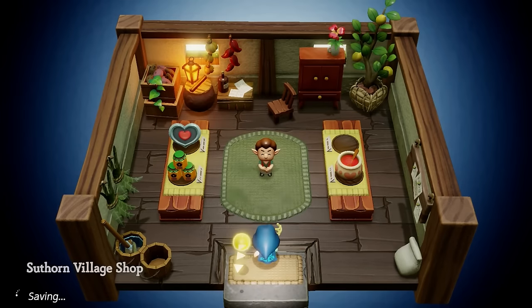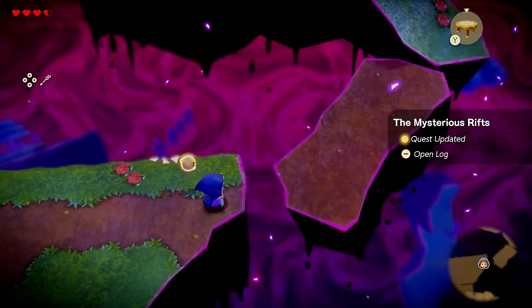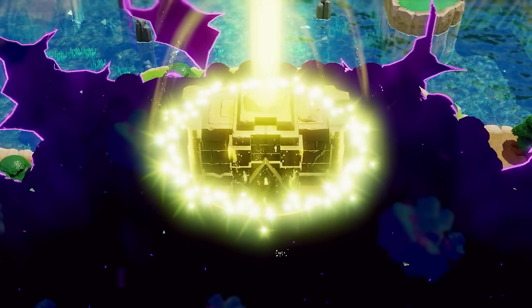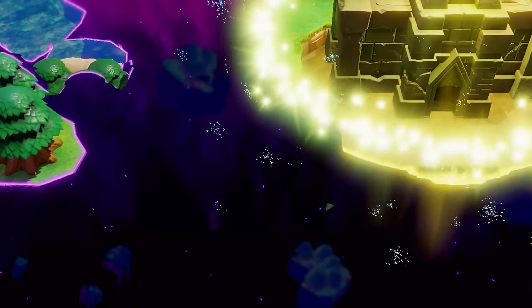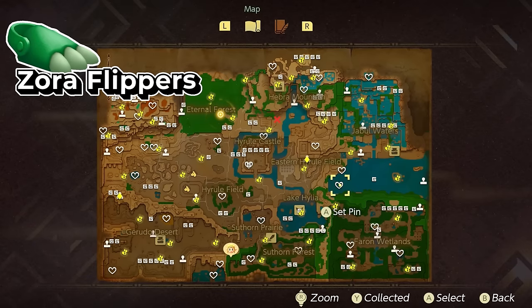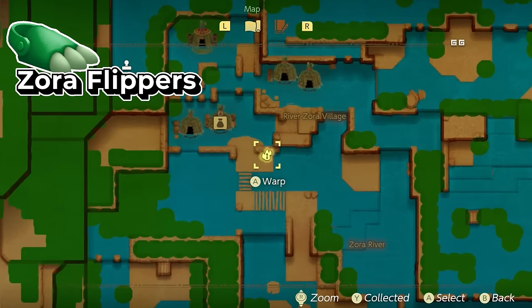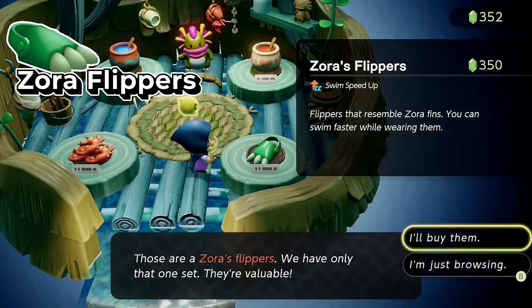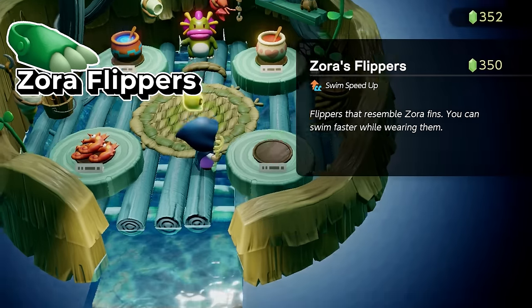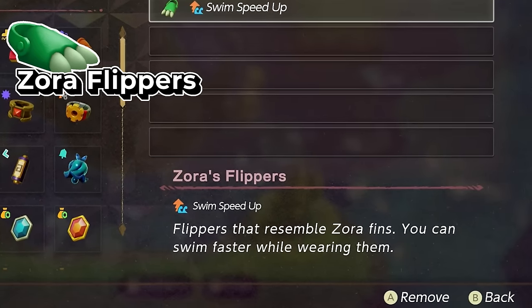The next four accessories are ones that you can purchase in the game. Keep in mind that you can only reach these shops after you get access to the entire map — pretty much just defeating the first dungeon in the game, which is in Southern Ruins, and then being able to go anywhere. The first one is the Zora Flippers, located all the way at the top right of your map. Head over to this warp point, enter the shop, and purchase the Zora Flippers for 350 rupees, which will let Zelda swim a lot faster.